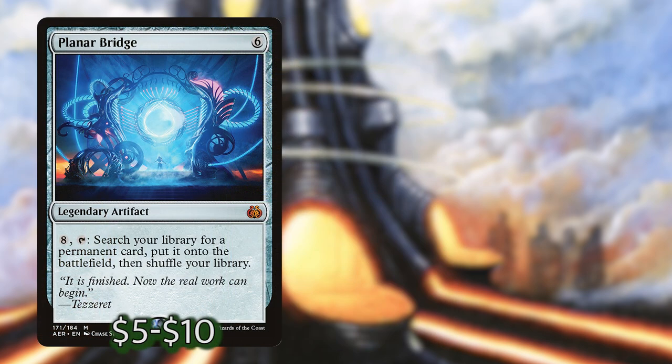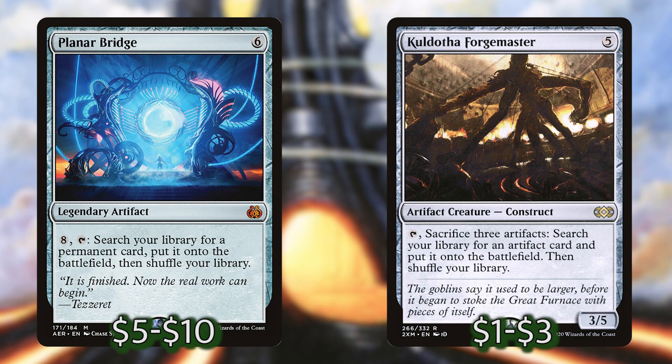Next we have Planar Bridge and Kuldotha Forgemaster. These are both artifact tutors. Kuldotha Forgemaster will find artifacts and will have a lot of fodder with the Icy Manaliths — it can sacrifice a bunch of those and find something, so it's basically a three-mana artifact tutor. And then Planar Bridge is a six-mana artifact that costs eight to activate and you can find any permanent and put it onto the battlefield. That's amazing to get out our Nyxbloom Ancient or any other artifact combo piece — just as useful as Svella except it can find any card in our library.